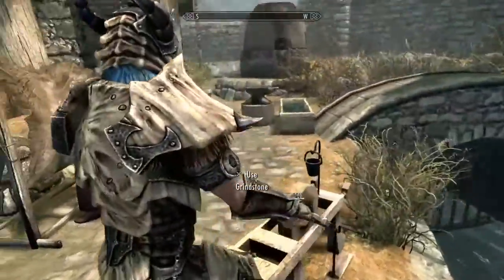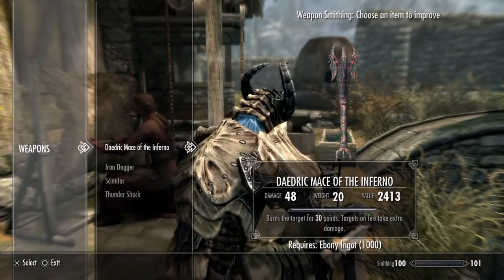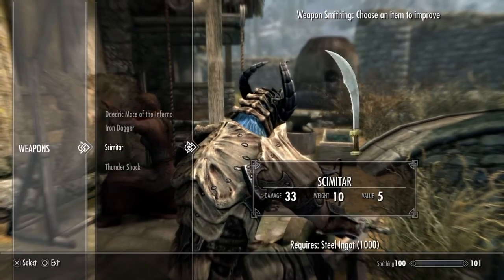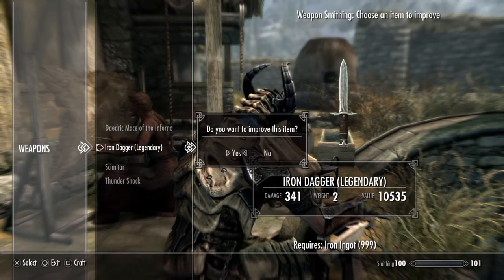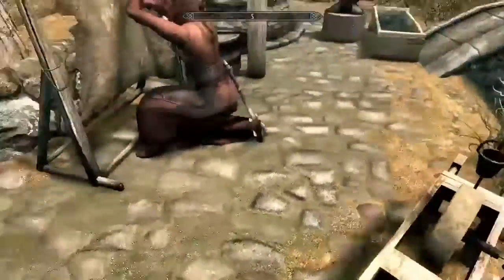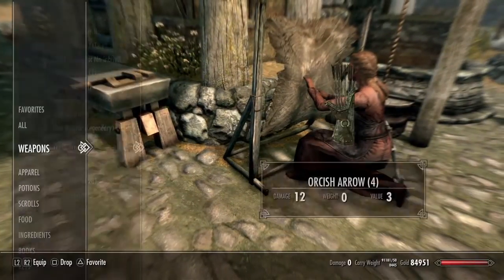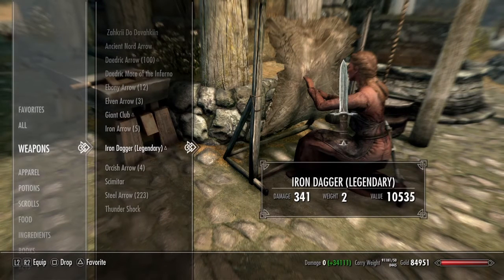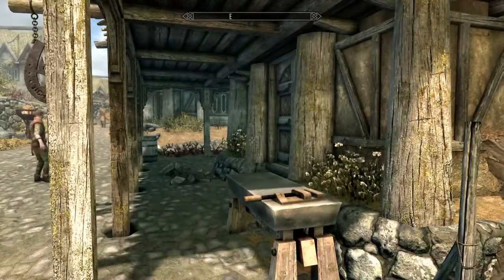It says more light percent on weapons and armor improving. So like, that's not actually 682 in that way. Basically you just make that — it says it's 341, but it's actually a lot more. So if you go to the dagger, it's actually 34,000 damage.